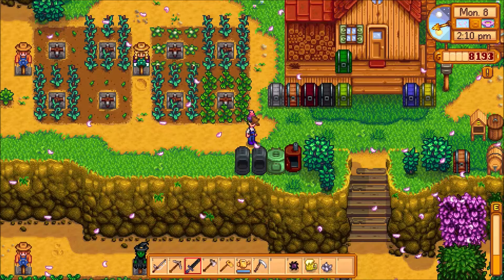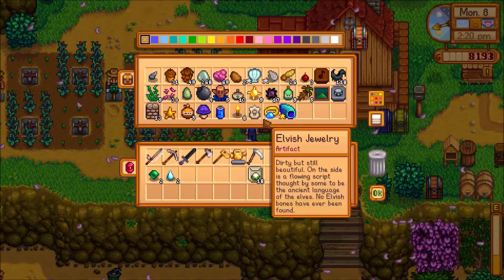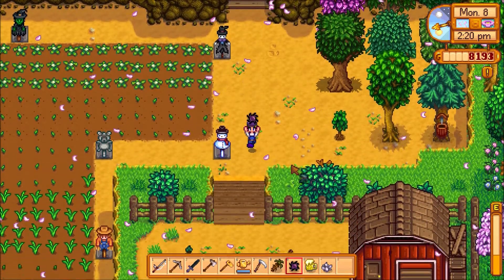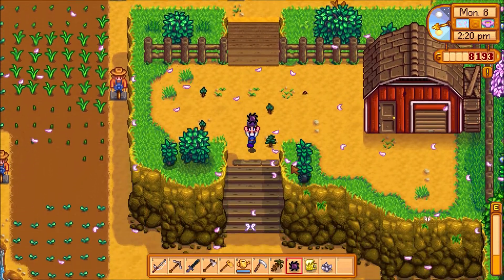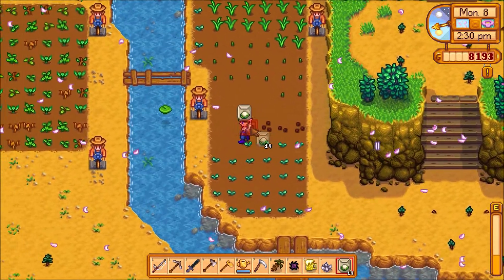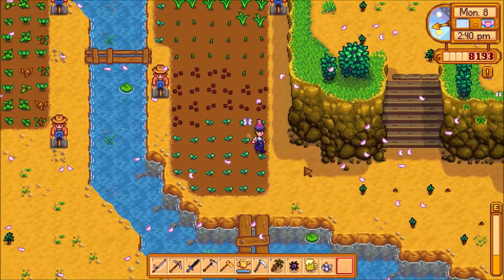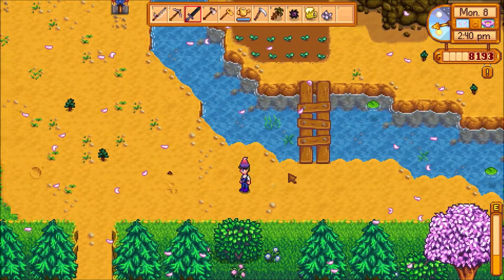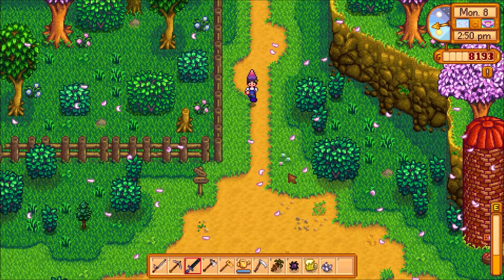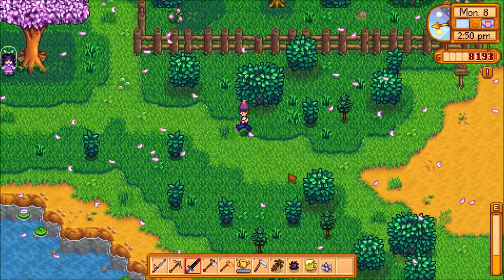I forgot to give Sebastian a gift — oh well, I'll go look for him in a bit. This episode may be longer. Let's go talk to Rasmodeus the wizard — he's the farthest away, so we'll go talk to him first. While I'm here I'll plant these real quick. There we go, that's all planted — that'll give us some money once it's all grown.